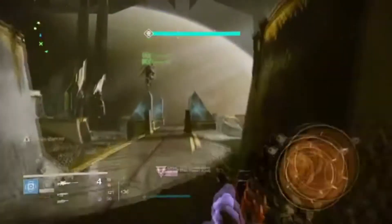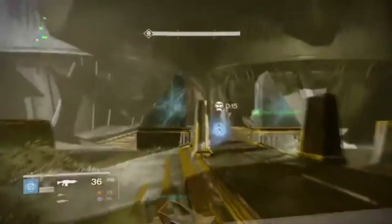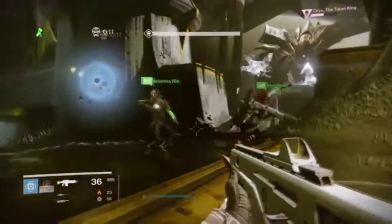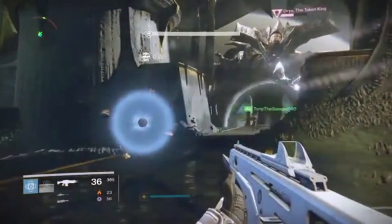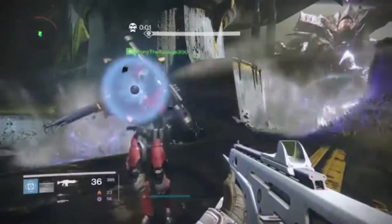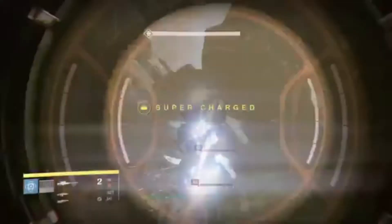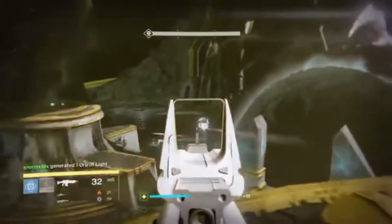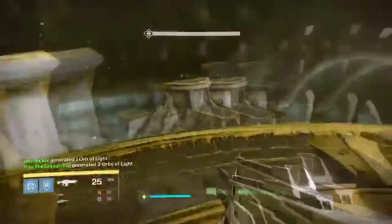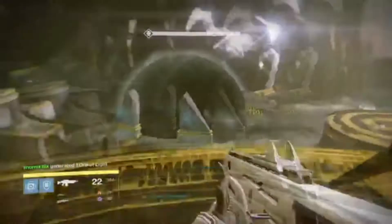You'll have to kill the Echo of Oryx and you'll get teleported into a shadow dimension. You'll see him spawn as a big orb in the middle right over here. Make sure everyone is alive right here because he teleports five people and leaves one out. I'm not sure if you have only five people alive whether he'll just teleport four, but it's nice to have everybody alive. We were able to pick him up before everyone got teleported. That shadow orb over there is where you will fight the Echo of Oryx.